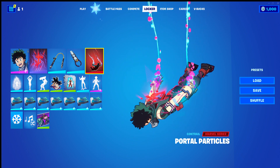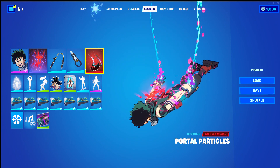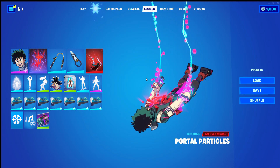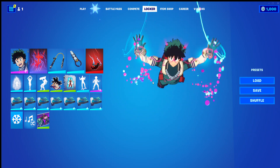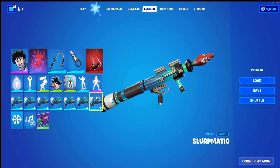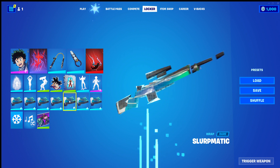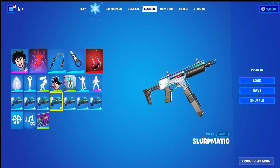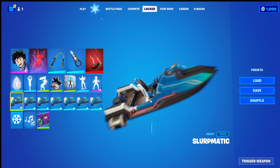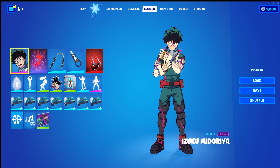The contrail is Portal Particles — this sort of is cell shade, I'm not exactly sure, but I think it works cool, works nicely. The wrap is Slurp-matic, and I think this works nicely. I guess the Y aspect goes with the Y aspect of Izuku's armor or clothing, not exactly sure what it is.